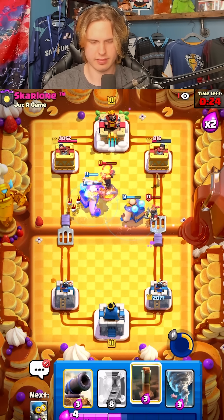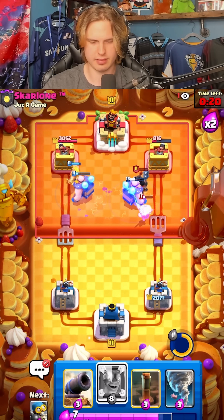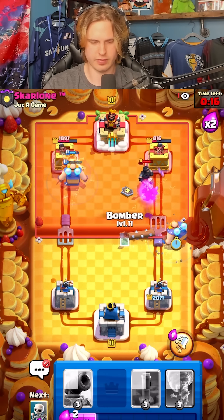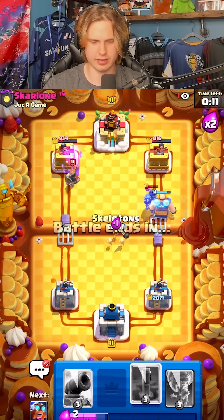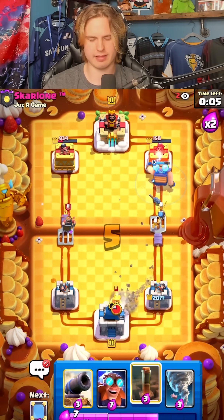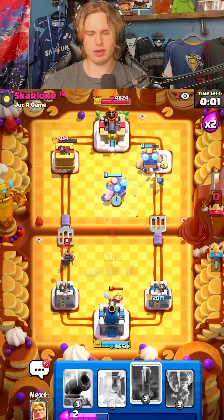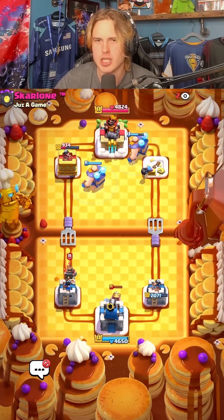I like this a lot. Now we go mirror E-Giants — very good. I guess we're all-in — let's go for skeletons trying to distract his inferno tower potentially. And I think we got it. GGs!